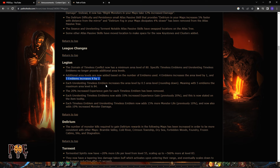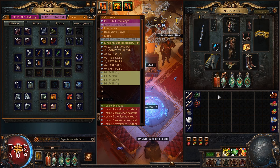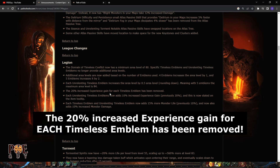Each unrelenting timeless emblem — the special sheet variant — can also be applied for more area level. If you put this in, you will have area level 84, but these have a low drop chance. Keep in mind: the 20% increased experience gain for each timeless emblem has been removed.